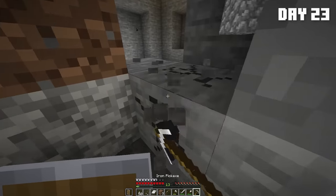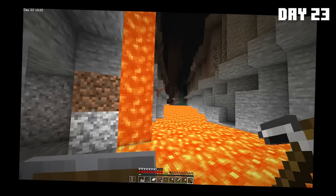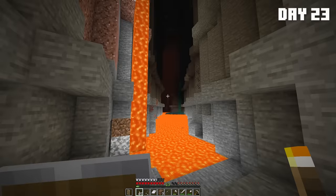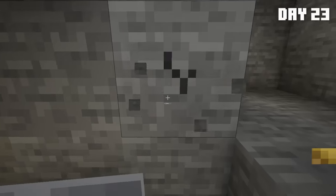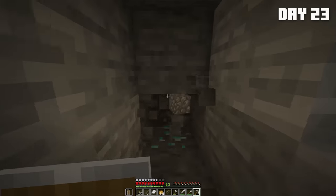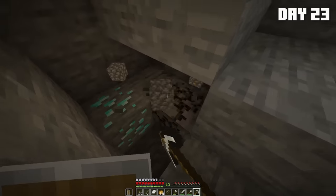I continued mining and then found this cool ravine. Actually we do need lava, so that is actually beautiful. But I kind of wanted diamonds. But I didn't explore it further because I'm a loser. I did collect some lava which I was going to use to get obsidian for a nether portal, but I never did. Then I went back and found some diamonds literally four blocks away from where I started the mine.